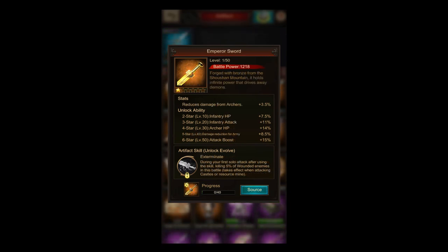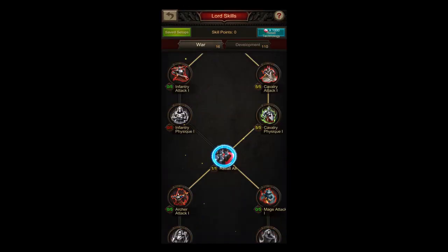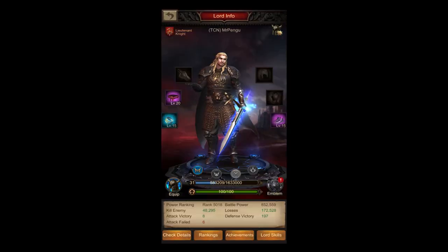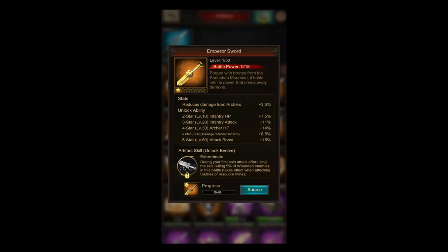Now we come to the Emperor Sword. The Exterminate skill is just like an additional Slaughter skill: during your first solo attack after using the skill, killing 5% of wounded enemies takes effect when attacking castles or resource mines. Compare that to the Slaughter skill, which says during your first solo attack after activating, an additional 10% of the target's wounded troops will be killed. So this is like an additional Slaughter skill — just half as good as the original. I personally wouldn't invest 2k star power to unlock this.